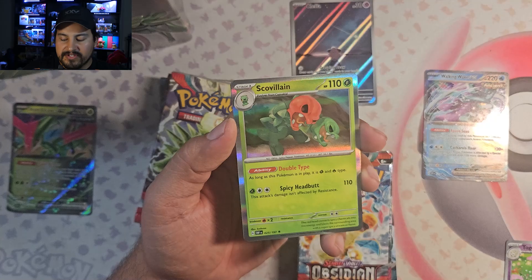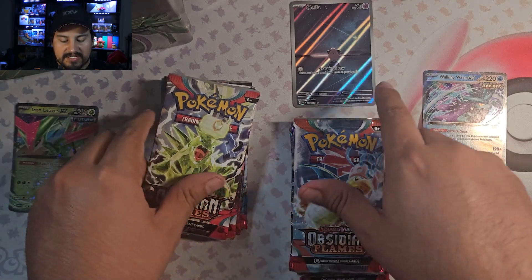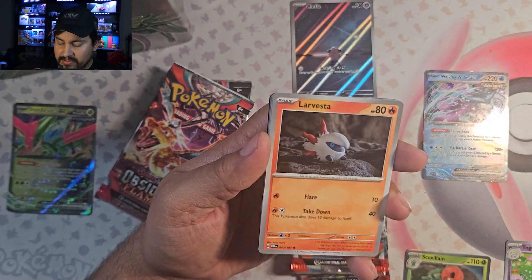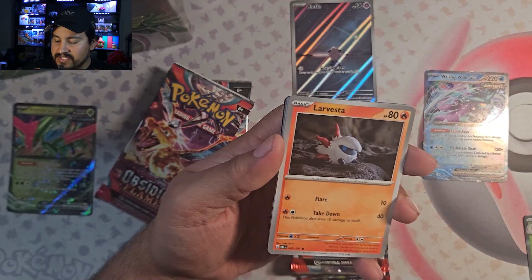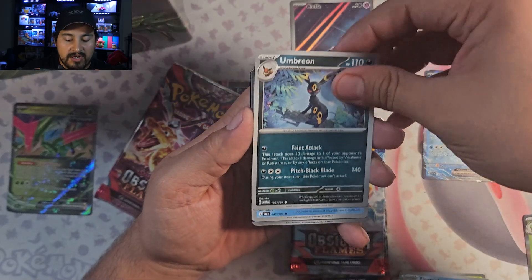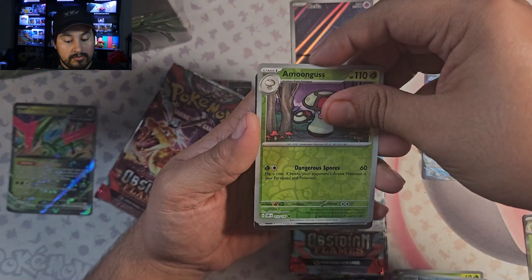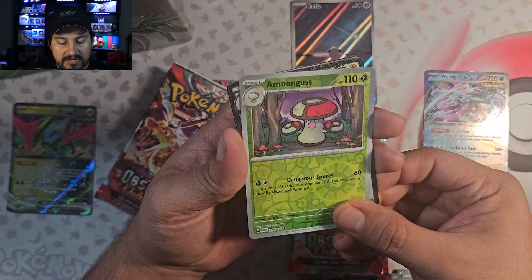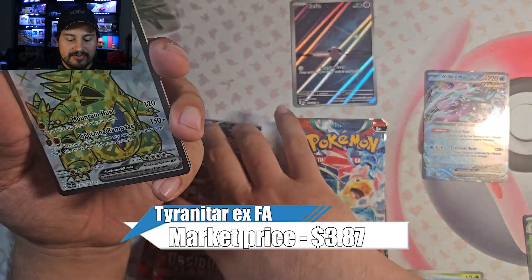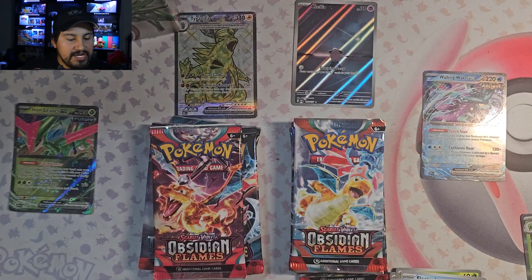Alright, we have Scovenly to end it off on. Steel Energy and Code. Not a bad start. Larvesta, Magnemite, Umbreon, Lapras, Pokemon League Headquarters — and oh! 2-11 of 197 — Tyranitar EX! Alright, two up, two down — we got two hits. Sweet. That's a nice one. And Steel Energy. Code. Obsidian Flames bringing some nice hits.